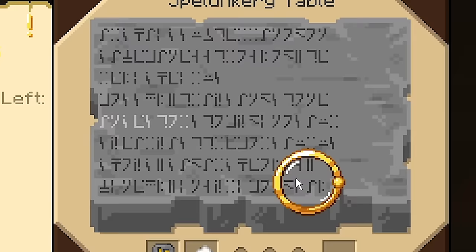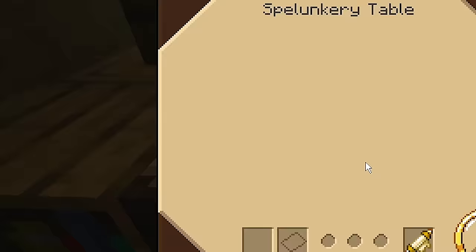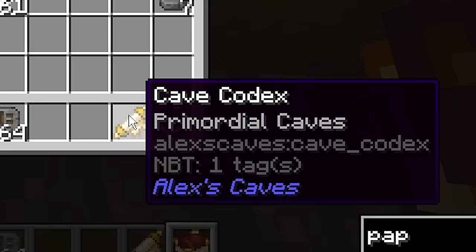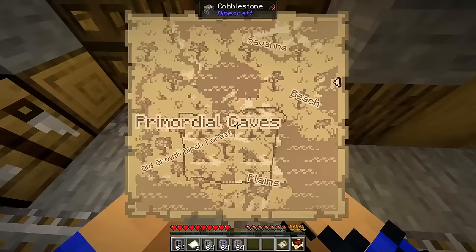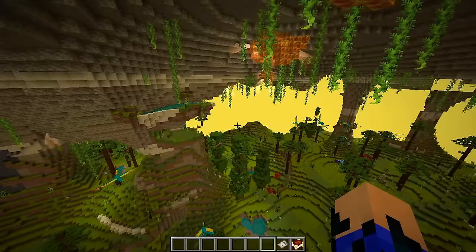To use the spelunky table, you have 5 attempts to find a word. The first word will always be random, so you can click anywhere. After that you can use the lens to see which letter corresponds to what symbol, or you can go on Google and look at the standard galactic alphabet. After 3 correct attempts, you will have a cave codex associated to the cave that you searched, and it's going to search your world for the cave and show you a map of where to go.